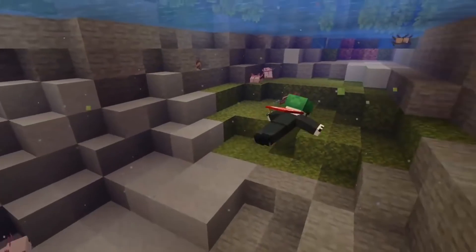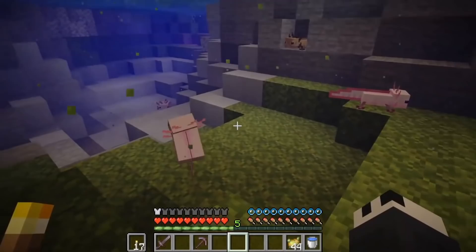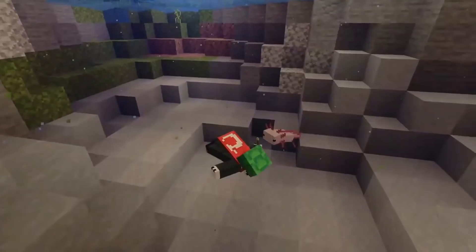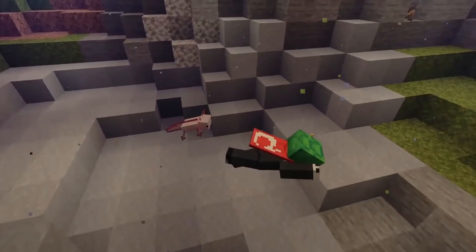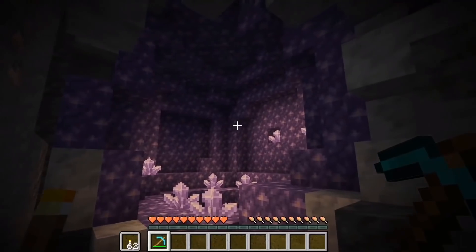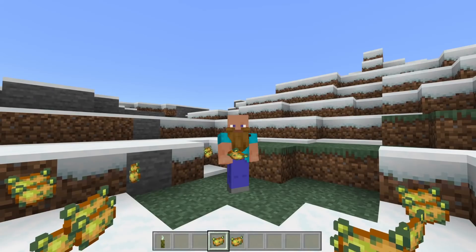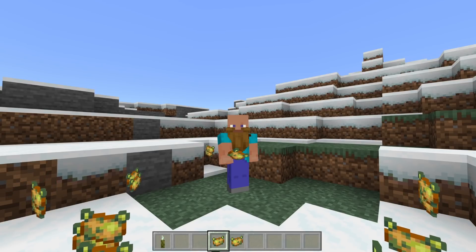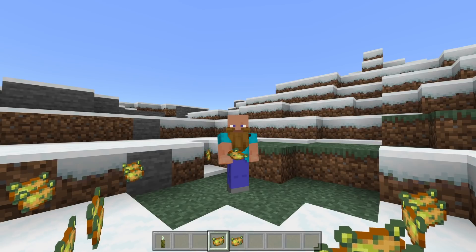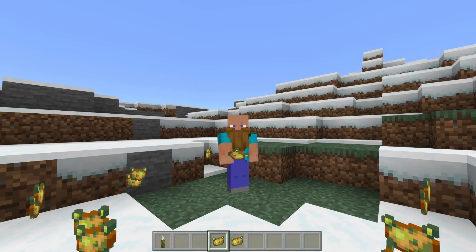Another block that stood out to me is actually the white powdery block. I'm not sure if I've seen it twice - there are like two clips. We see it with the axolotl quite a lot, and also when we go into that little crystal cave thing. It looks like a new block to me and you do see it crop up a few times, so I'm fairly certain that is a new feature.